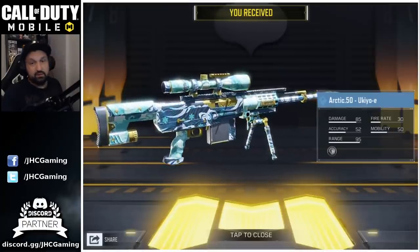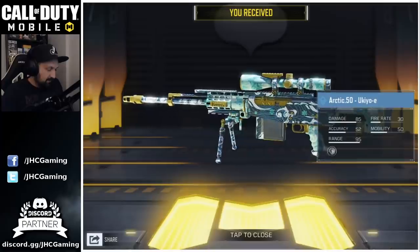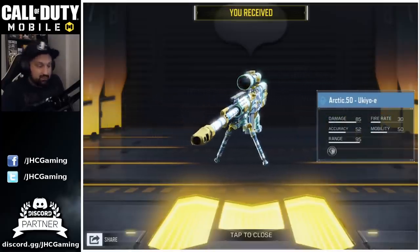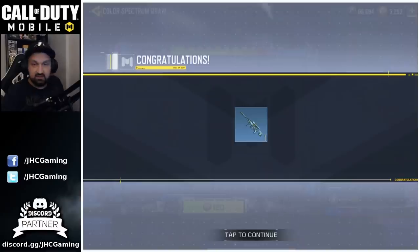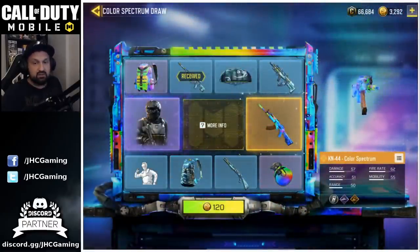Spin number one: we start with the Arctic 50. Super cheap — 40 cut points. Gotta be happy with that one. There is a possibility you might get something good early, but it's not likely. This one's pretty cool. The next spin jumps to 120 cut points.